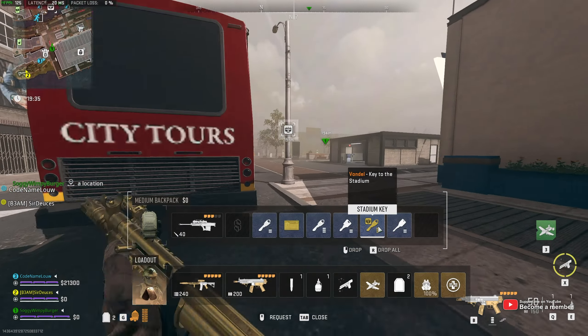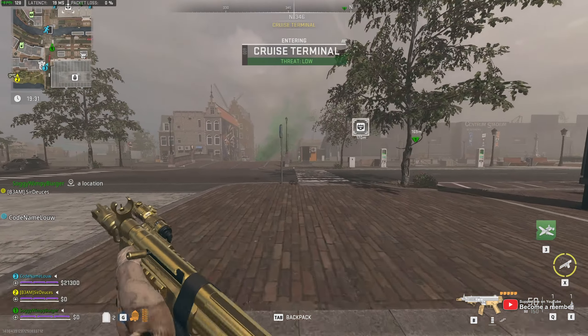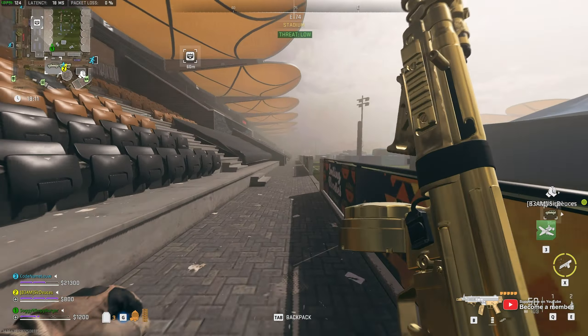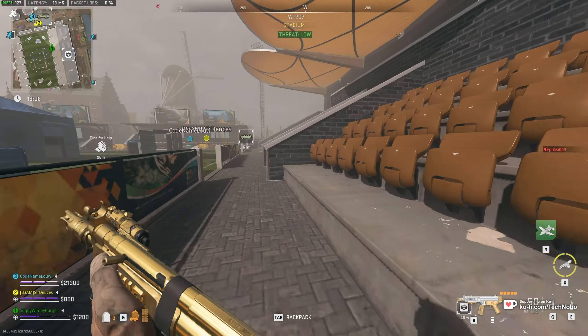You will need the stadium key in order to get in here to get this golden weapon. It's very simple to get to, though. All we'll do is navigate across here. We'll come across to the main stadium section here. We'll head in and right. You can enter anywhere here.